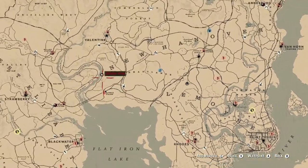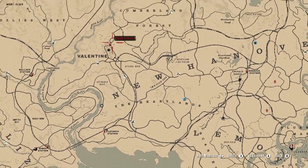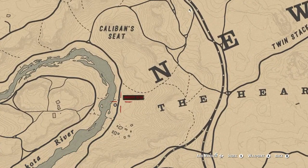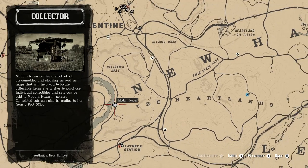The first location is Madame Nazar's location — she is going to be on the Dakota River right here. The quickest fast travel location will actually be in Valentine, so just make your way a little bit south and you should be able to find her right away. That's her location for today, hopefully you can find her right away.